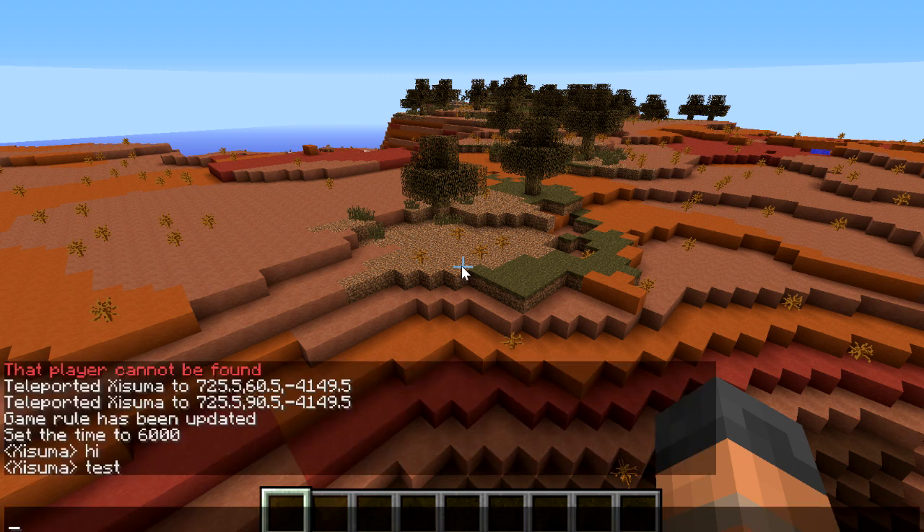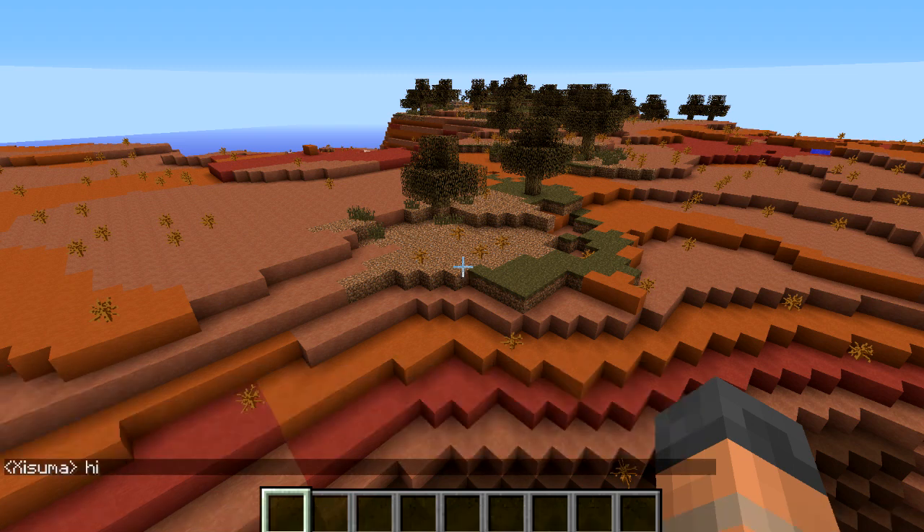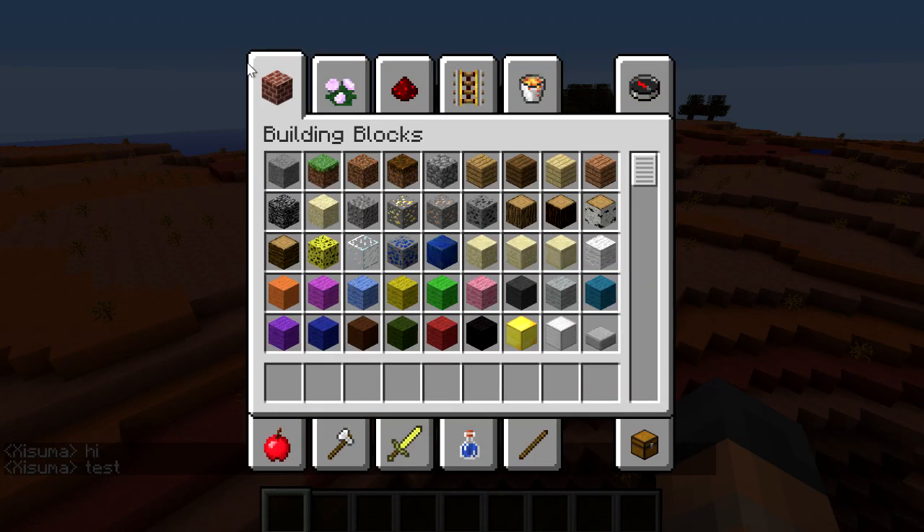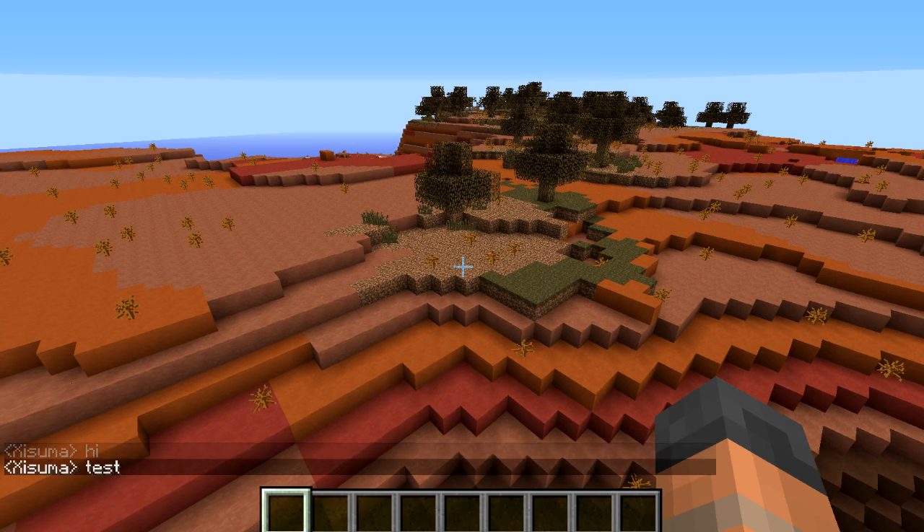I've actually found a bug myself. If I type something and press enter, nothing happens, but if I press the letter E whilst typing and then press enter, it opens up my inventory screen. So I'm going to be submitting that one to the bug tracker.